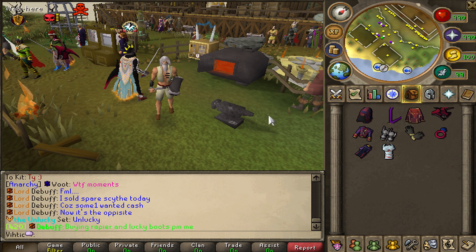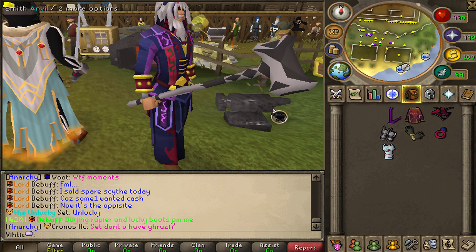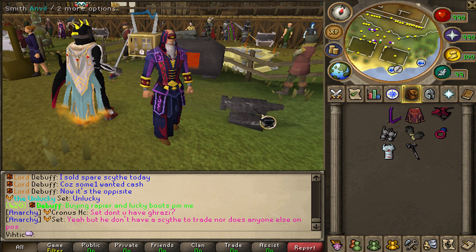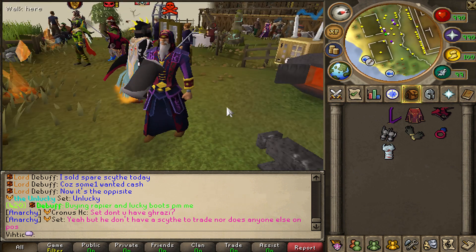They've also updated Raids 3 — they've made it tougher, but they've also introduced some new OP rewards, like the Superior Sea Singer's setup. Superior Sea Singer's mage armor is extremely strong. We're gonna pair it with our Thor's Warhammer and see what it can do.